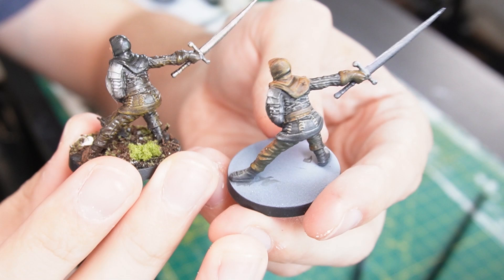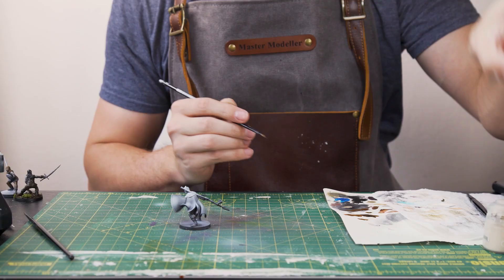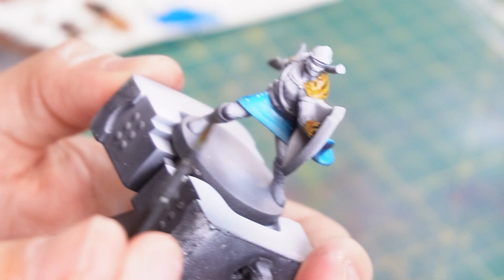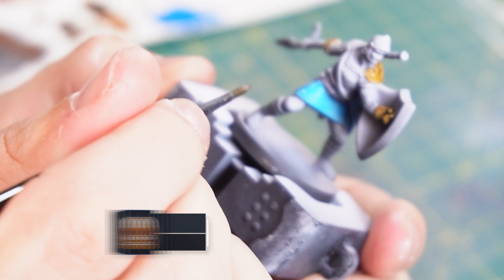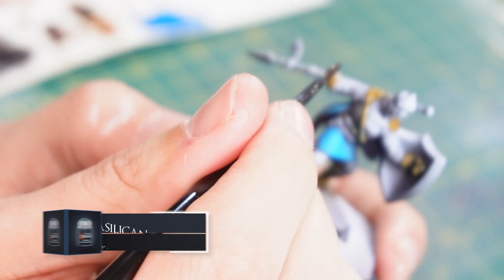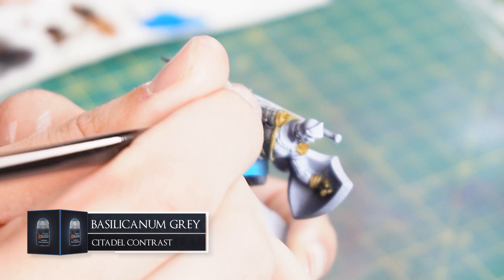Time for the herald. I wanted this to be a blue herald when I started but I quickly came to the decision that it looked terrible, so I'm going to time-lapse this part as we'll be going back over it later. For the leather parts, it's the Snakebite Leather contrast paint, going over the leather parts including the boots, the gloves and the shawl as well. Then for the main top I'm going to use some more Basilicanum Grey and just get that all nicely over it.